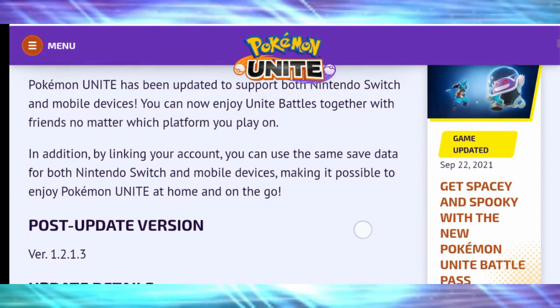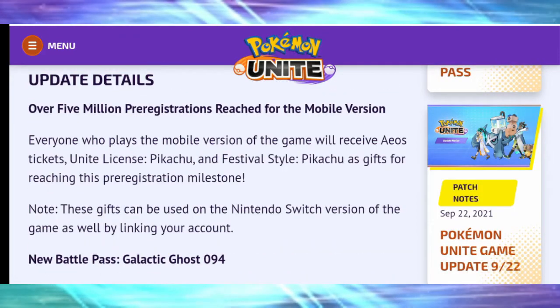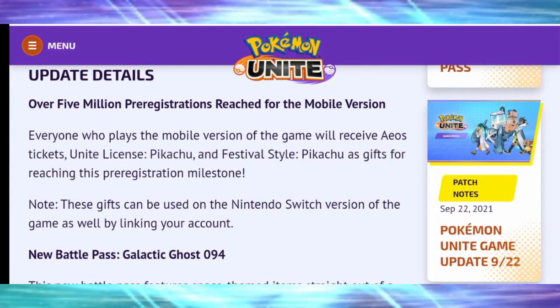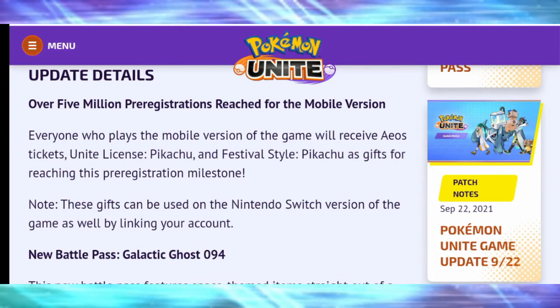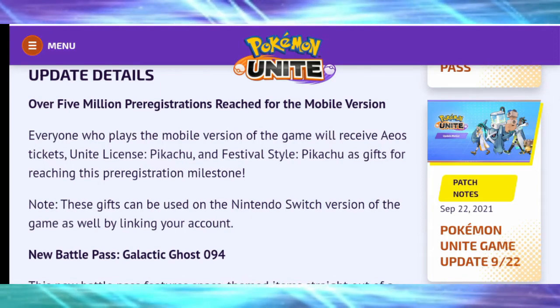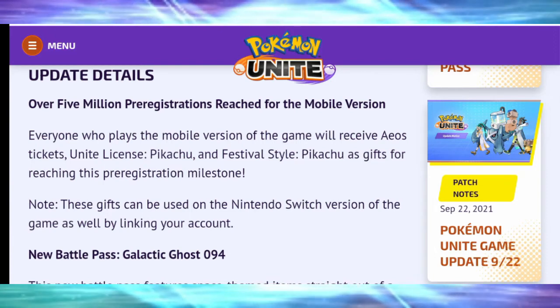Over 5 million pre-registrations reached, so everyone who plays the mobile version of the game will receive Aeos tickets, Unite License, and Pikachu Festival Style Pikachu as gifts for reaching this milestone. Pikachu is a beast — very strong Pokémon — and I'd definitely recommend giving it a try if you're new to the game because it's pretty easy to get to grips with when you're just starting out.